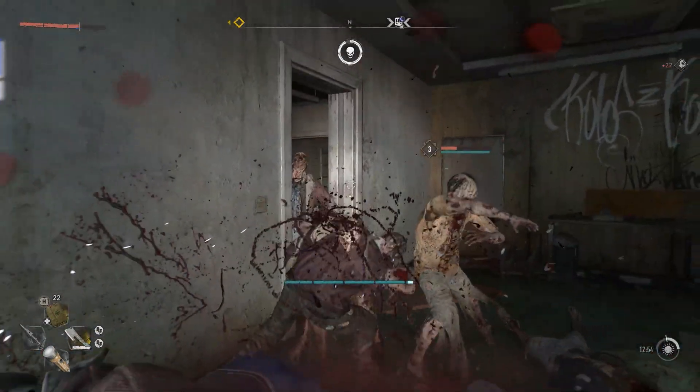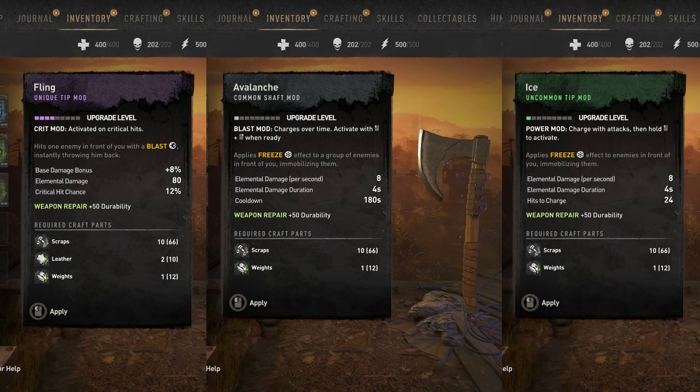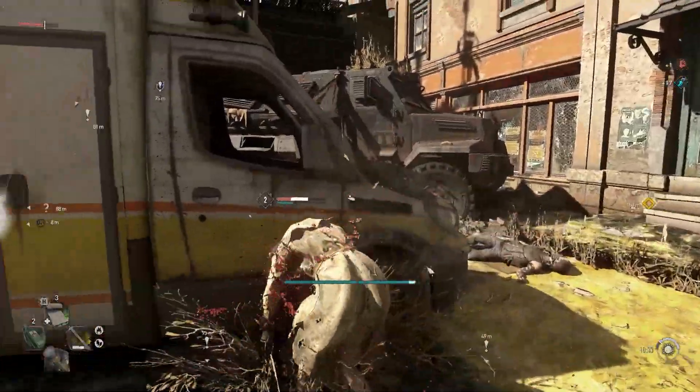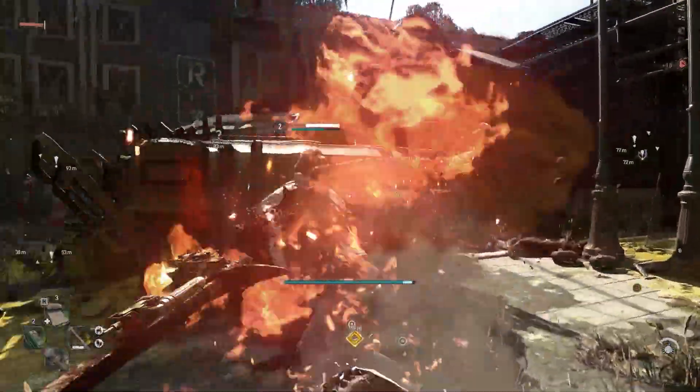First, let's talk about the different types of mods because there are three different types: blast mods, crit mods, and power. Crit mods are activated on a critical hit, so when you critical hit the enemy the mod effect will occur. These mods will also often increase your critical hit chance, so you have a higher chance of the mod actually activating.